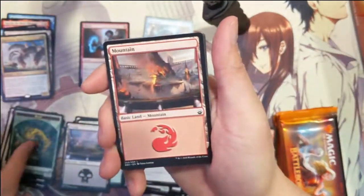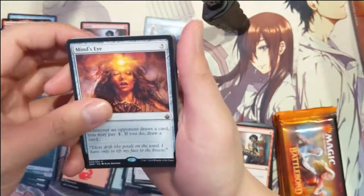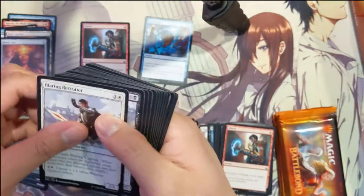We got a Beast, a Mountain, and then Mind's Eye. Whenever an opponent draws cards, you may pay one — if you do, draw a card. That's for five mana though.